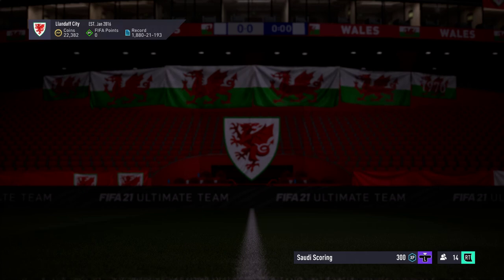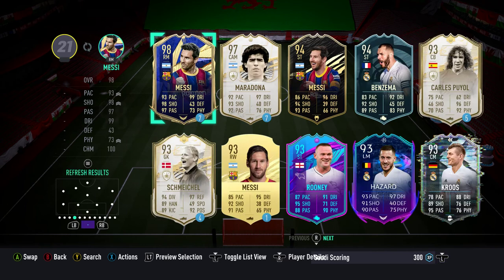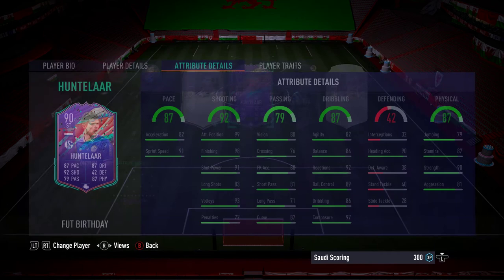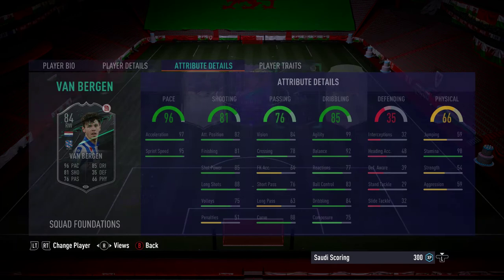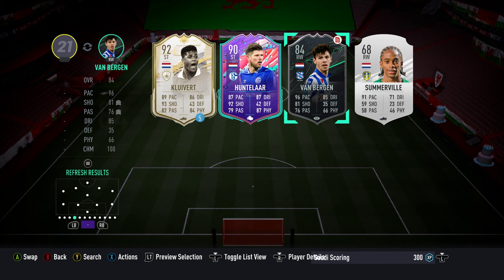Let's have a look at the Tevredi card — the 89-rated Dutch striker you're actually playing for. Other Dutch options you may have in your squad: Huntelaar is an objective free card so you may already have him. And Van Bergen, which a lot of people have used for various objectives — he's the right wing from the Squad Foundations Eredivisie objective from a while back. You may have traded him in or still have him, but he's useful.